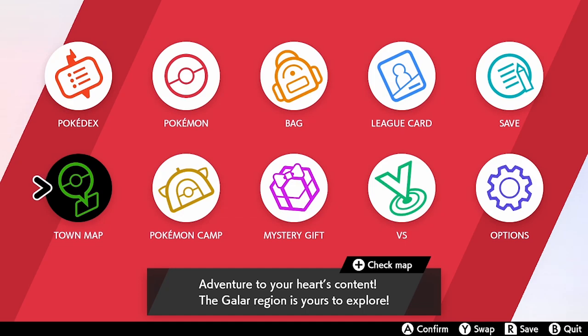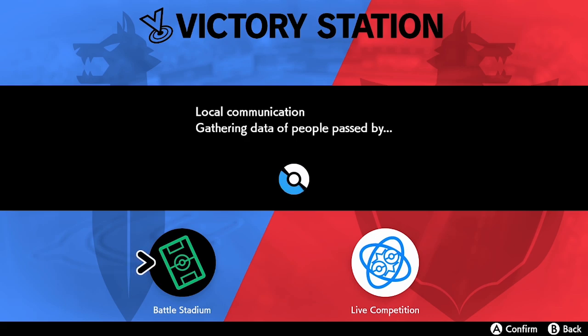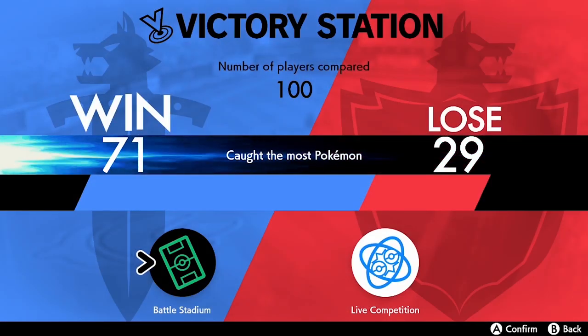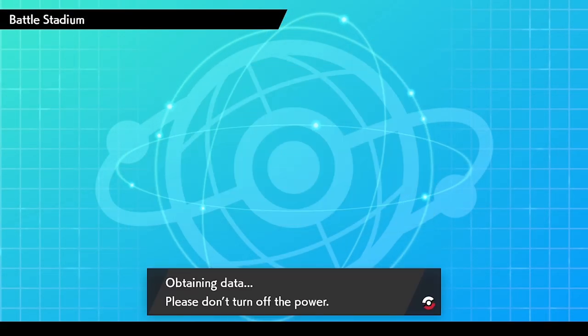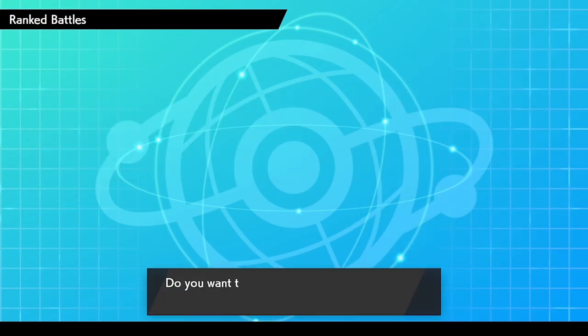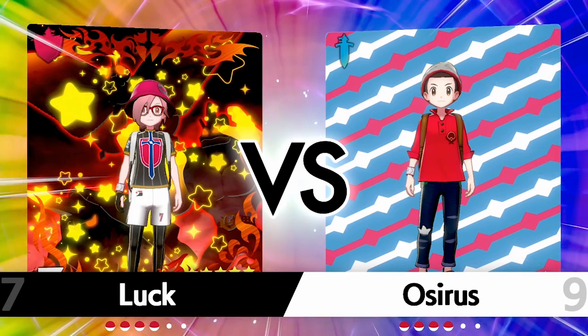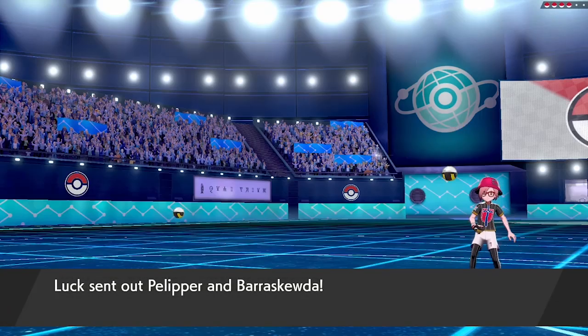The final thing you can do is start breeding and training a team to test against trainers all around the world on the VS Station function under Ranked Battles, where you'll be able to go from Poké Ball rank all the way up to Master rank, just like in the Battle Tower. I've done a bunch of breeding and EV training guides to help you get started — click on them in the top right-hand corner of the screen right now.